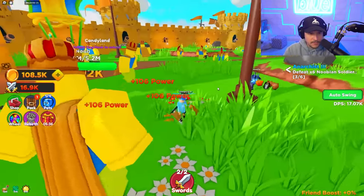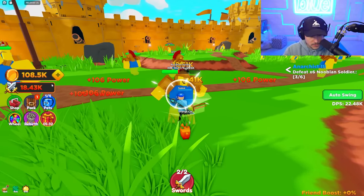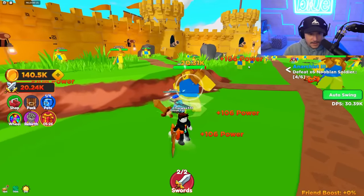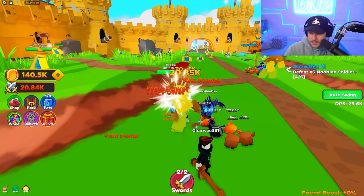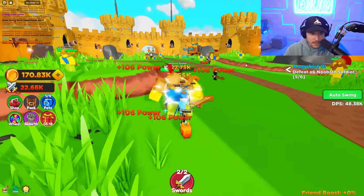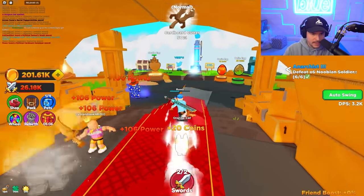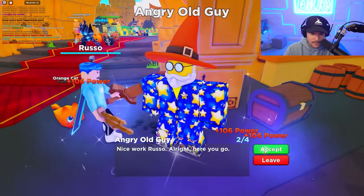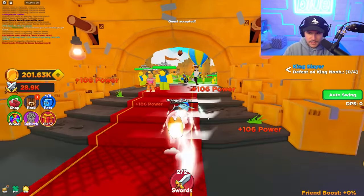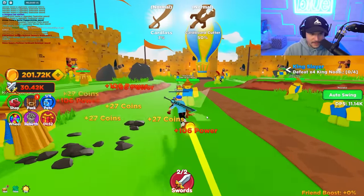Let's take on three more Nubian or Noobland Soldiers. We just got a drop — another boost, so let's use that. Now we're doing 20,000 per hit on this guy — we're actually destroying these noobs. One more to defeat for this quest to be complete. I have two dashes and I'm wondering how I can level that up. Let's talk to Angry Old Man again — and we got another quest completed. Now this one is defeat four King Noobs. We beat these guys in one hit every time — that's nuts.